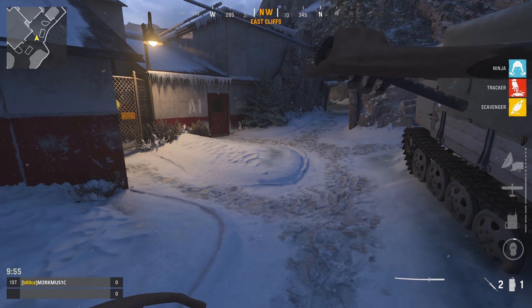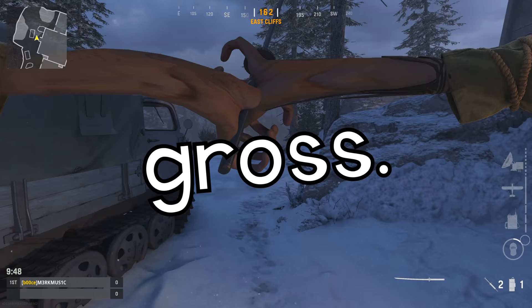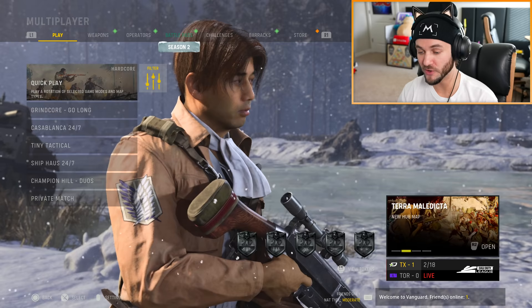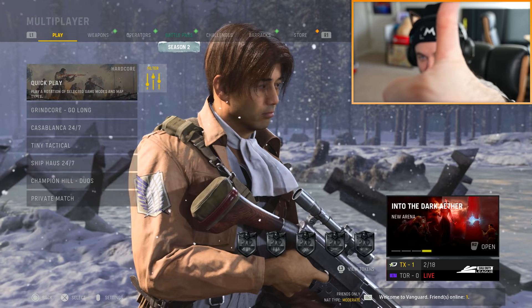Oh my god, it's doing it — ew, it's for the katana, oh my god, gross. Welcome back to some more Vanguard content. There's all kinds of stuff going on in Vanguard right now: rank play just got added, there's new zombies, max double XP going on, 10 free tier skips, and a free bundle. Vanguard looking pretty dope.